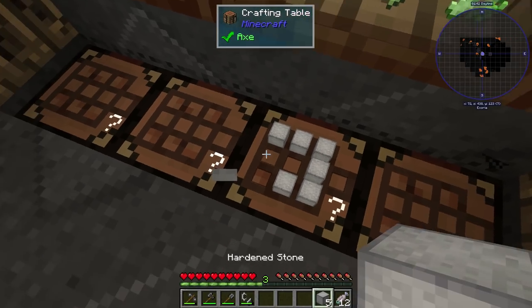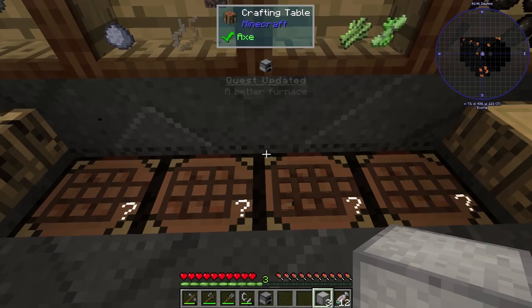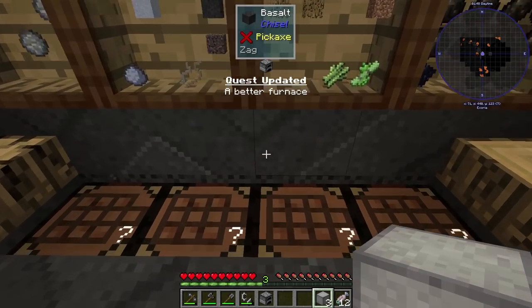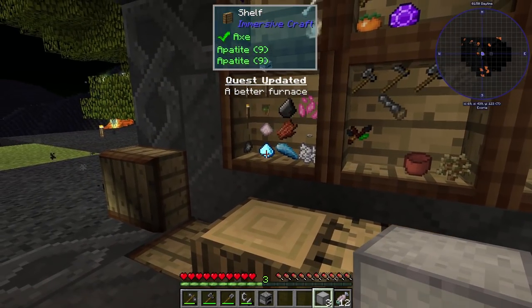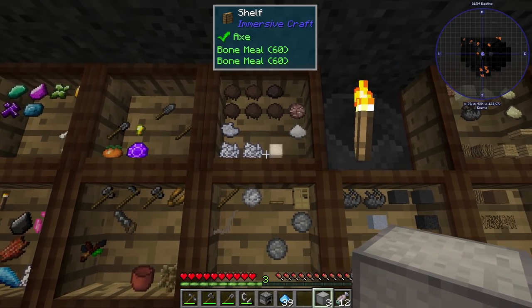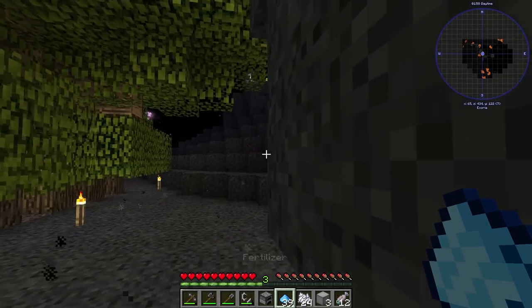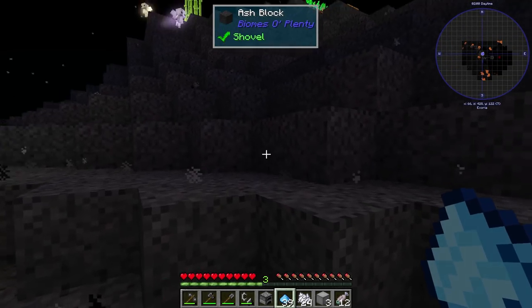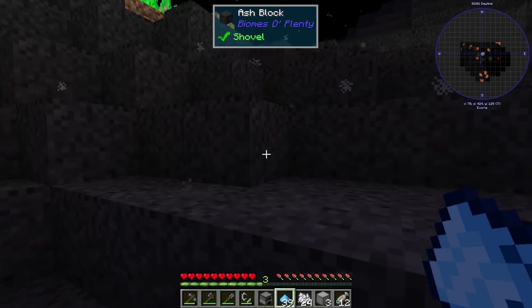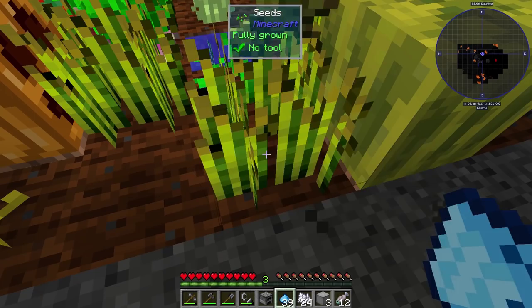There we go — let's grab that, and it did give us the furnace block, thankfully. We have the furnace now, which is pretty cool. But we still need one more item, so we're going to grab some fertilizer and probably a little bit of wolf, just in case. We're going to need 20 of this because we need to make some wicker, which is weed and sticks.